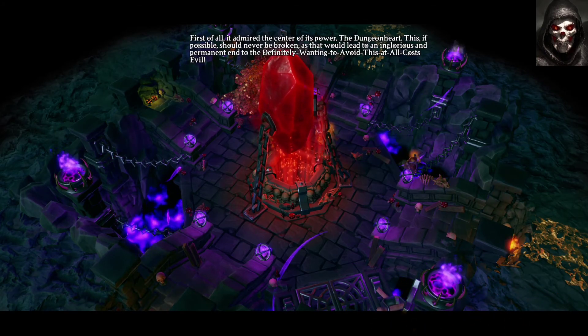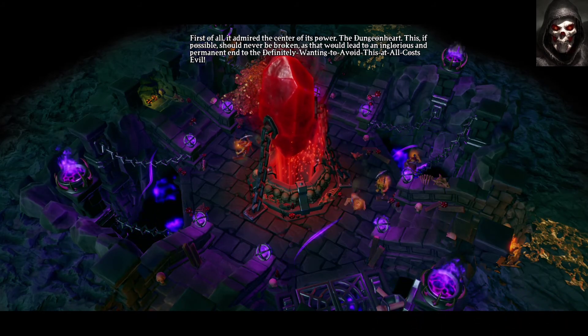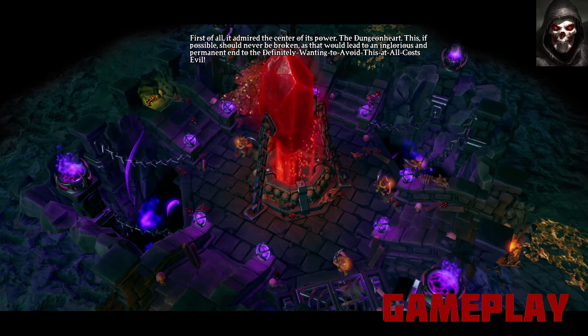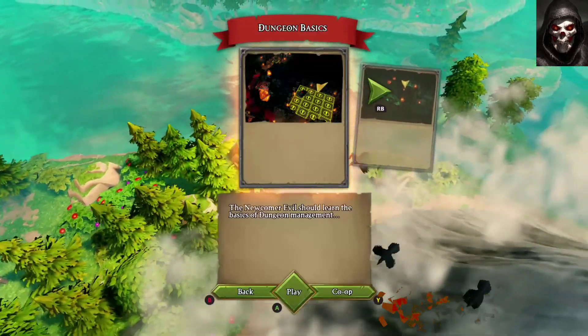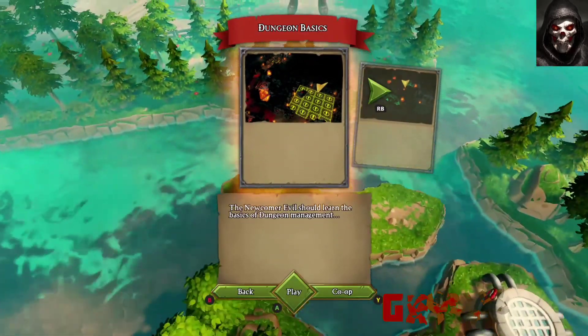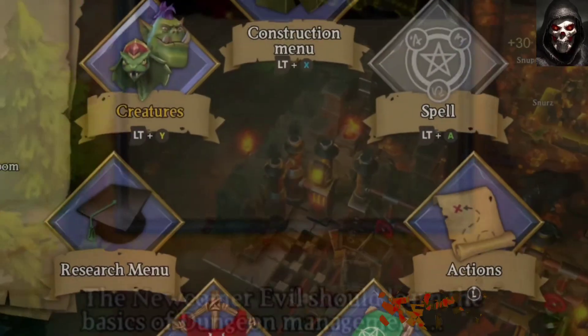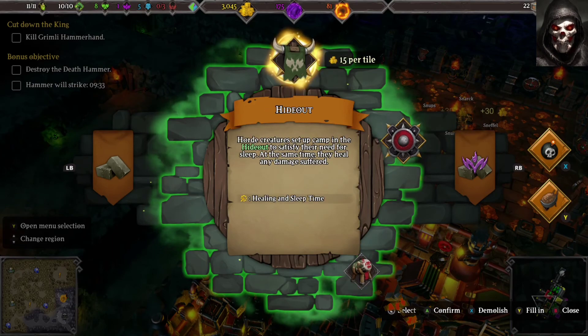If you are familiar with Dungeon Keeper you'll know exactly what to do. If not, don't worry — there are four tutorial guides that give you the basics on how to be evil and run a dungeon. A good chunk of the gameplay revolves around the needs and desires of your creatures, such as enough sleeping space, food supplies, and being paid.